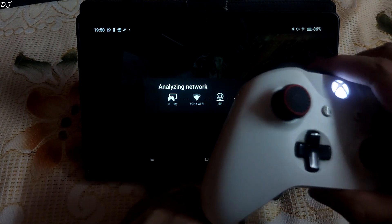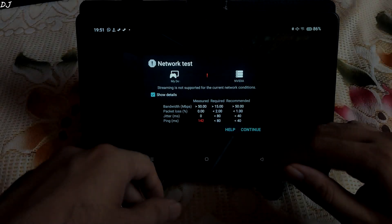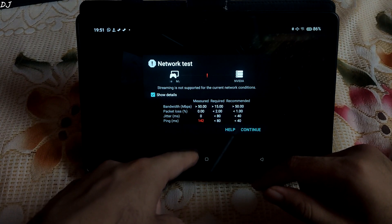I have connected my Xbox One controller to the Realme Pad via Bluetooth. VPN is now disconnected. You can see the ping here — 142 milliseconds.